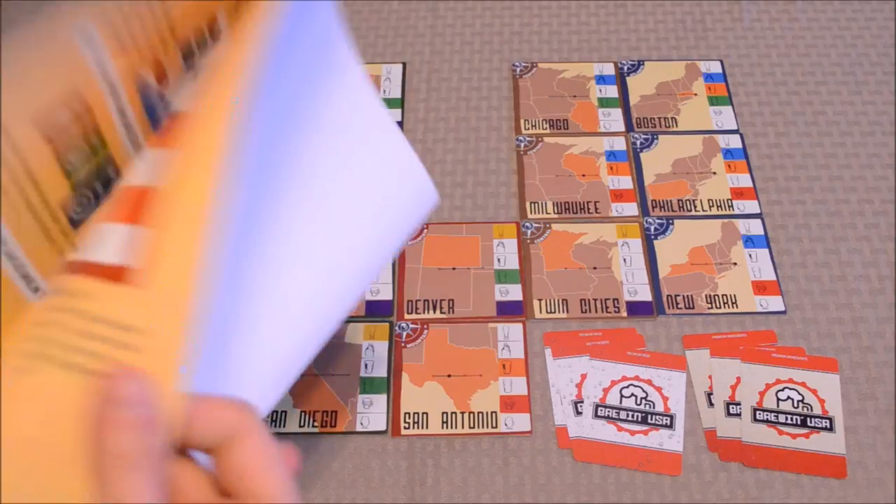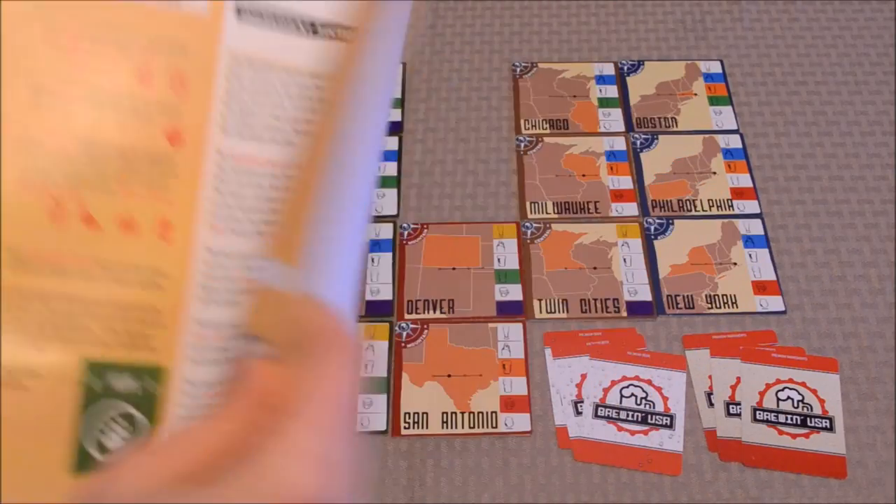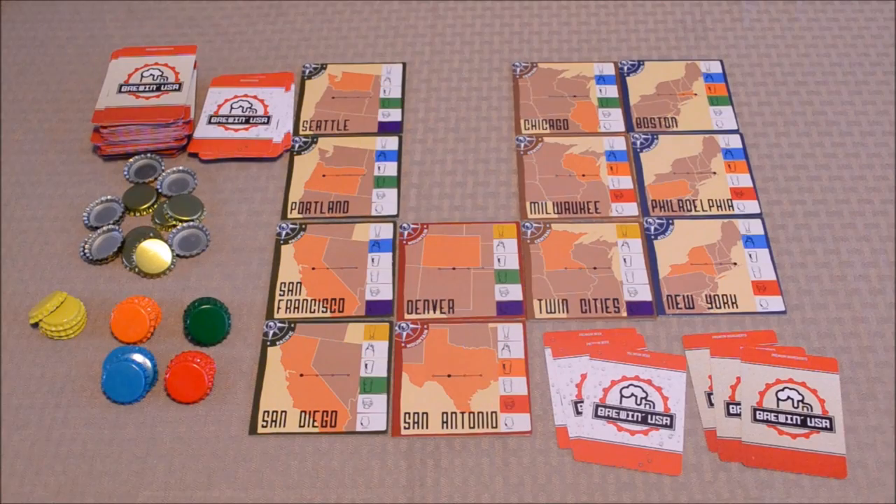It's also worth noting that the manual is about 6 to 9 pages long and covers a lot of detail. So instead of going through all of that today, I'm just going to give you a very brief overview on how the game works, just to give you an idea of whether or not it's a game that you'd like to play.